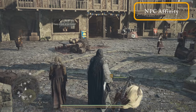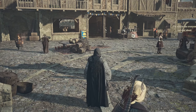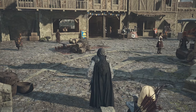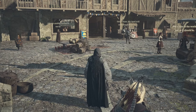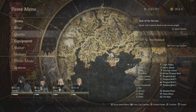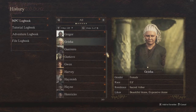Increasing your relationship or rapport with an NPC can unlock items and other special features, so it can be super worthwhile, especially with vendors or notable story characters. To check which items will work, go into your menu and click on history, then look at the NPC logbook. You can scroll through every single character in the game to see their preferences.